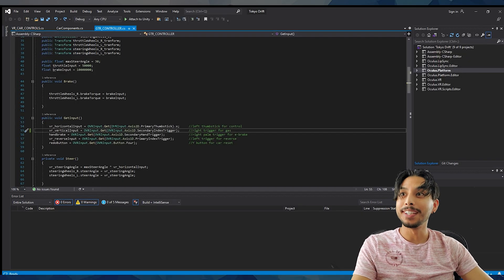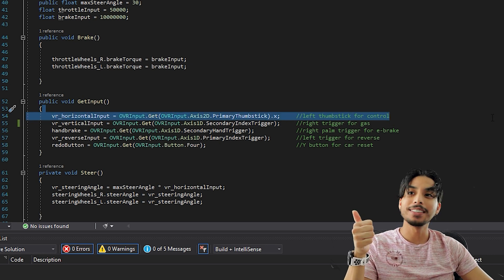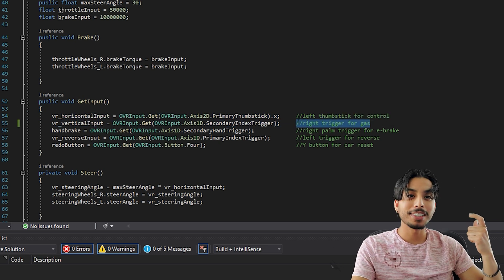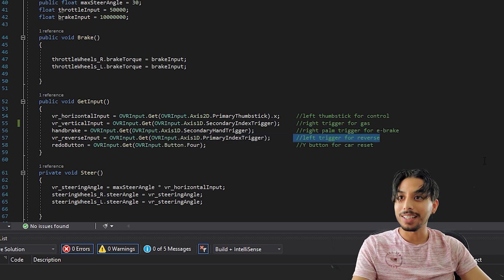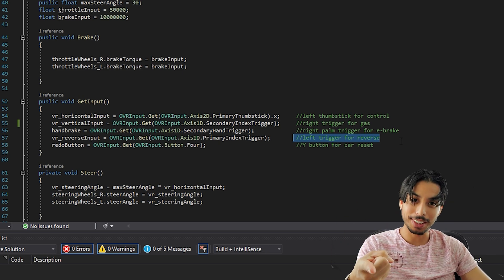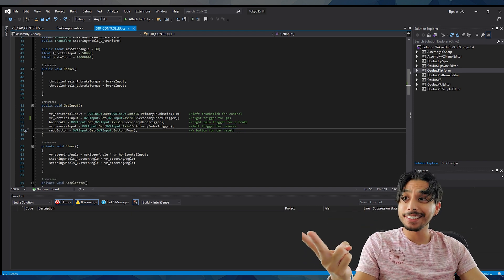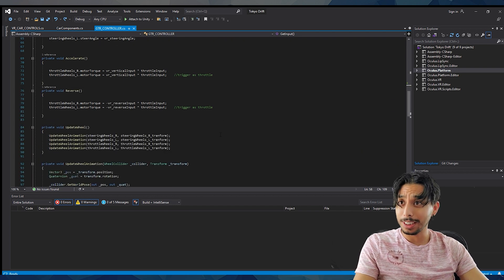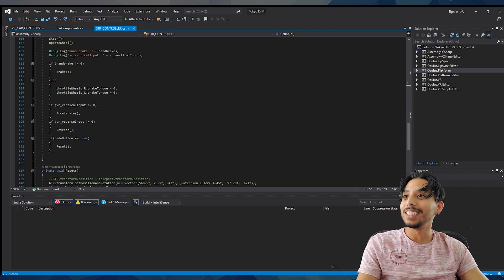Here's the snippet of the code. I'm showing how to call the Oculus controllers and map its buttons accordingly for the car. First off, we have the left thumbstick for controlling steering, right trigger for gas, right palm trigger for e-brake, left trigger for reverse, and the Y button for resetting yourself back to the starting point. With this in place I have my buttons logged in, so I can now create formulas with these buttons that emulate physics components to make the car go.